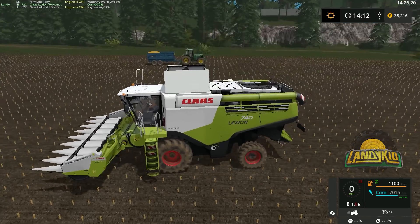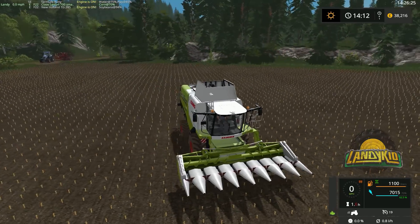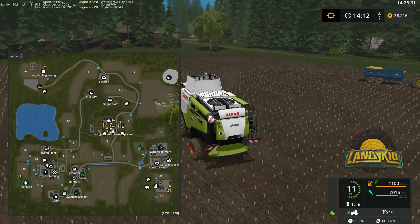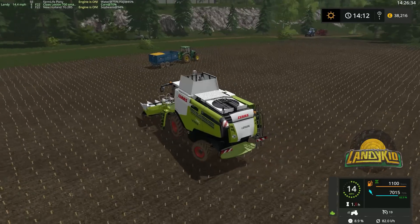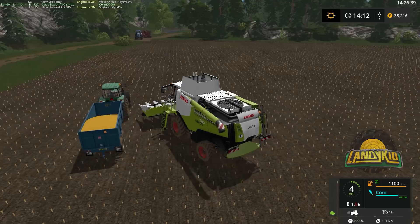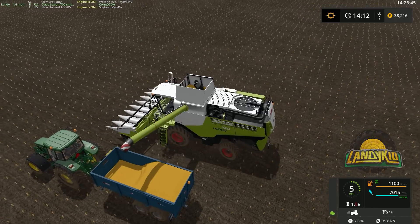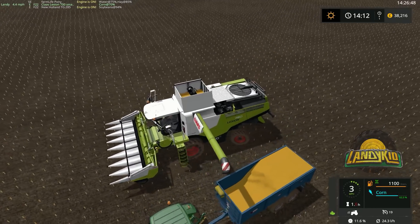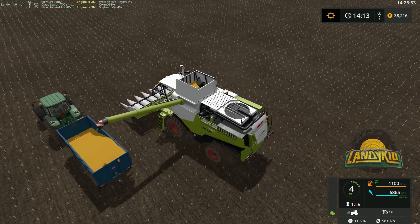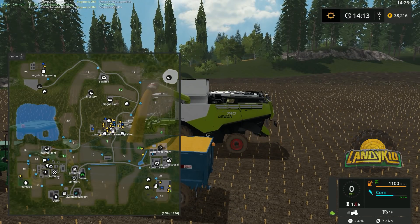Hey guys, welcome to Farming Simulator 2017 on Hoffbergman. We've got the harvester here in Field 22. We've finished this harvest, we'll take our crop back to the farm, and then hopefully a tractor can hook up to the header trailer. There we go — bring that all in one lump so we can go into Field 4, which is canola.